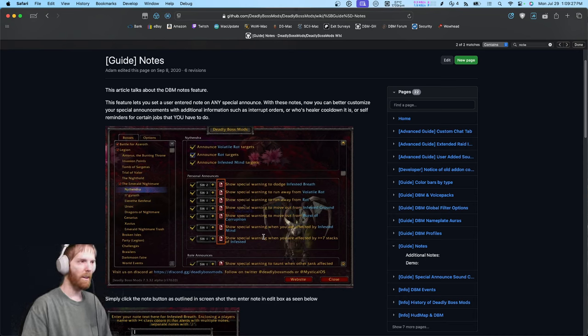Today I want to talk about one of the most powerful yet most underutilized features in DBM that has existed for nine years: the DBM Notes feature. This feature lets you add a note to any special warning object in DBM and have that note actually displayed in-game during a boss fight.